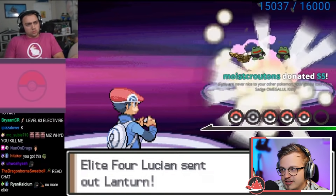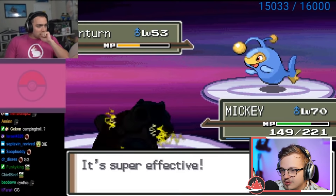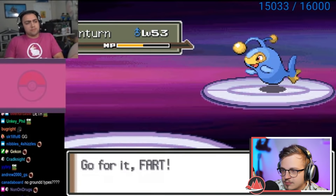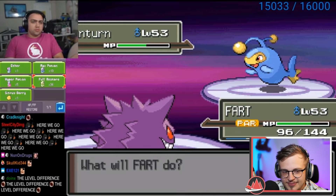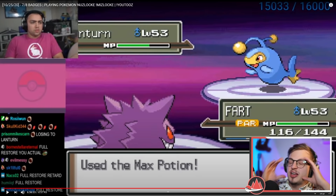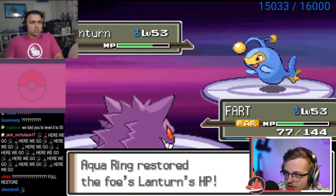Why isn't he using his Proteins? Because he has no idea what they do — you're gonna lose them. Lantern paralyzes him. Discharge has a 30% chance — not super unlikely for that to happen. It seems like he used forced evolutions in the randomizer, there's no unevolved Pokemon in this Elite Four, which is kind of nice. Please use a Full Restore, Mizkif! Holy dude — please use one of your 34 Full Restores, what are you saving them for?